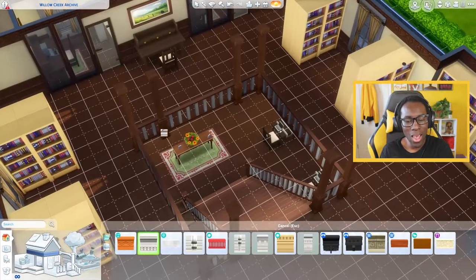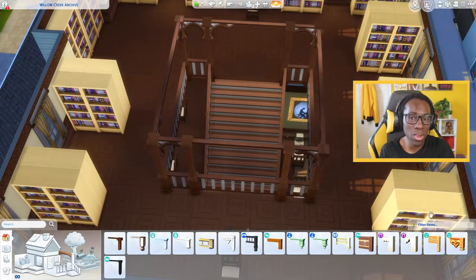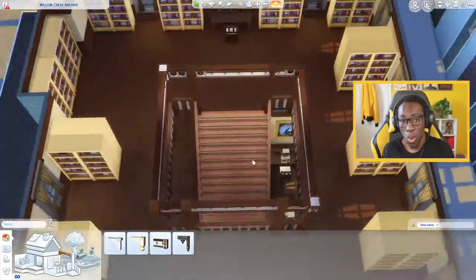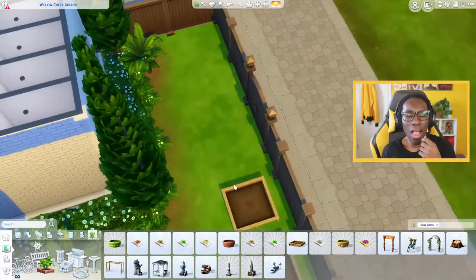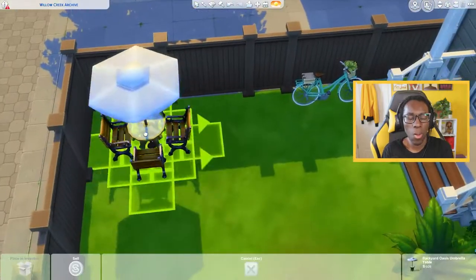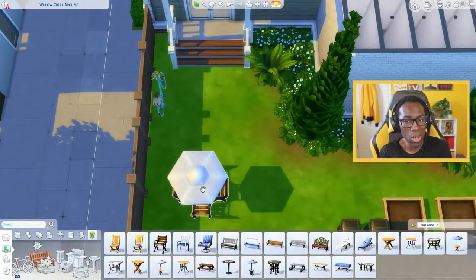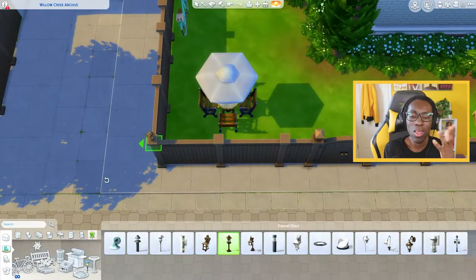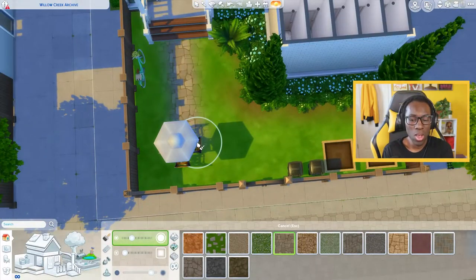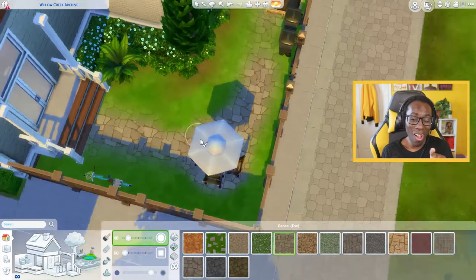I just realized I should change the color of the bookcases — I'm going to do that when I upload save file part one. In theory, over time there will be more base game updates and new base game objects I can add into this build to make it look more unique and exciting. So I'm looking forward to adding new objects to my base-game-only builds with whatever new content we get.